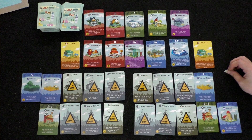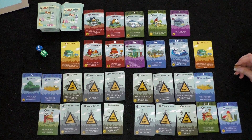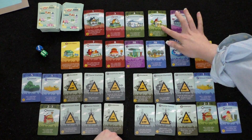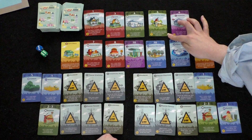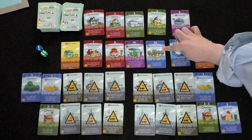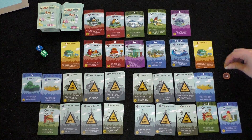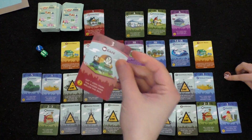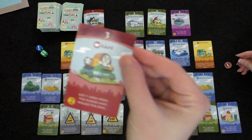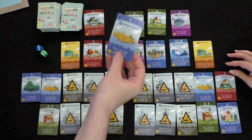Player one is considering buying a flower shop card, but it requires flower orchards to be useful, and there are none in the current array. She decides instead to buy the cafe for one coin — get one coin from the player who rolled the die on a three. A wheat field is drawn to replace it. The host explains card color coding: blue cards trigger on anyone's turn, green cards trigger on your turn only, red cards take something from another player.